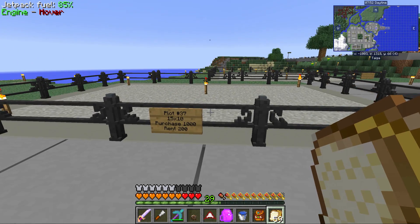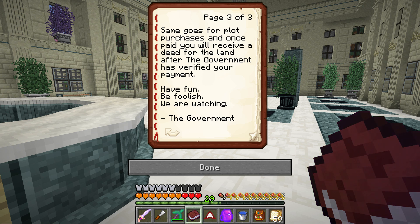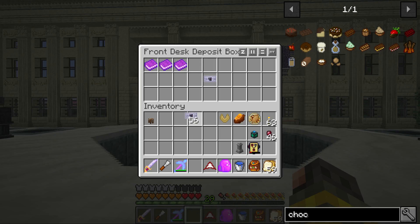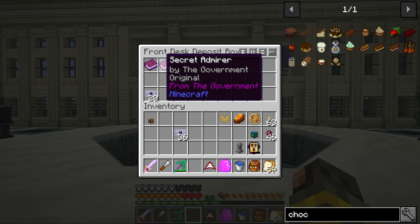So yeah, I'm gonna rent this plot — rent plot number 37. The rental price is per week and payments can be made in the town hall deposit box. Same goes for plot purchases. Once you've paid, you will receive a deed for the land after the government has verified your payment. Have fun, be foolish — we are watching. So basically, to this weird government, it was $200.